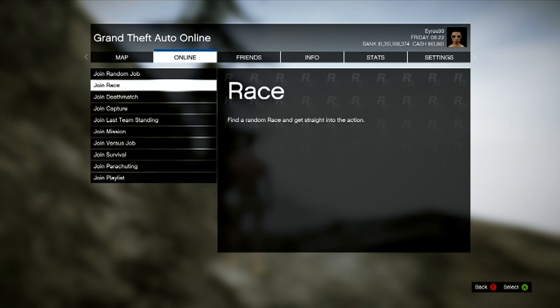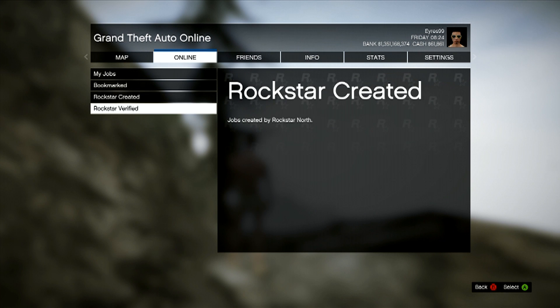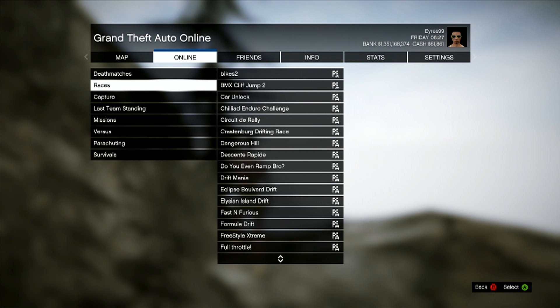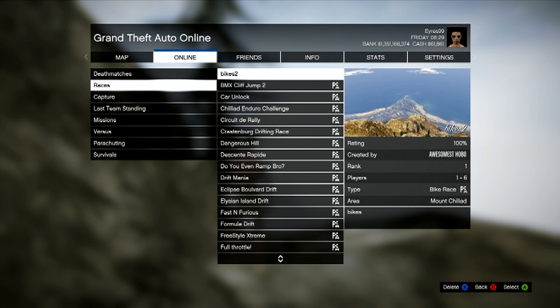It's just a race here actually. I gotta go host job. We're gonna go to bookmarked. It's in races — it's the one called Bikes 2. Some guy made it, but it's literally just a bunch of bikes on a map with a jump. It starts on Mount Chiliad there. So we're gonna jump into it.